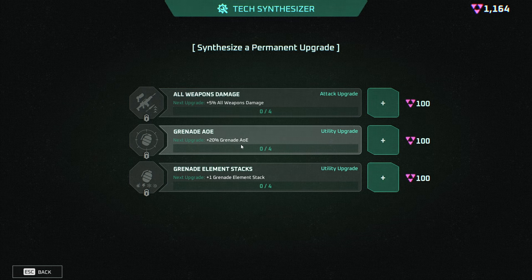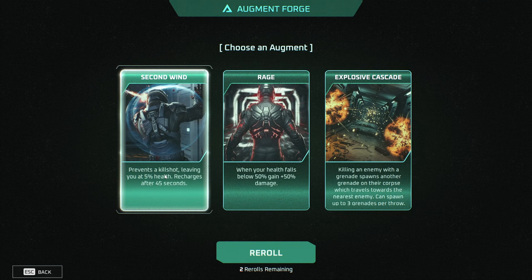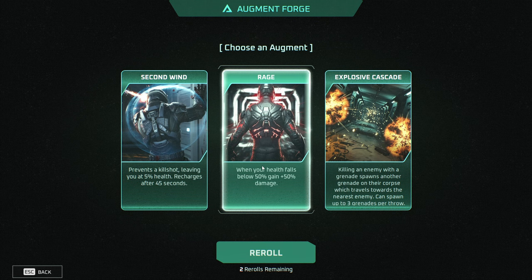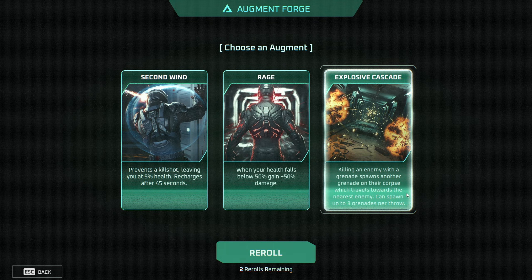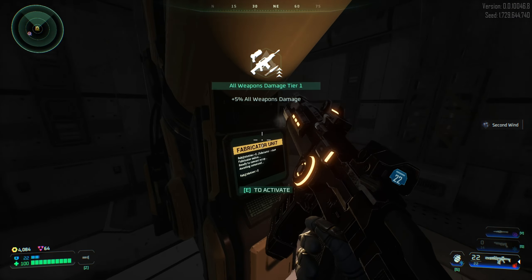All weapon damage — I kind of like the grenade stacks too. Let's get that and then we can get the damage upgrade. Prevents a kill shot, leaving you at 5% health — that's very good. Killing an enemy with a grenade spawns another grenade on their corpse. I'm gonna take Second Wind because that prevents me from dying, which is really nice.